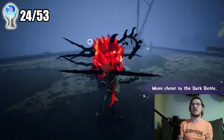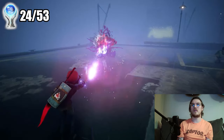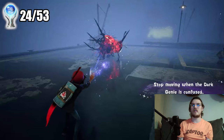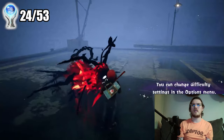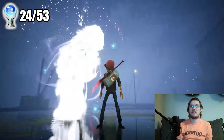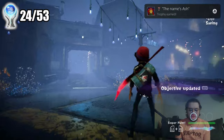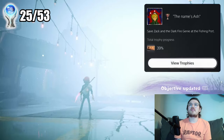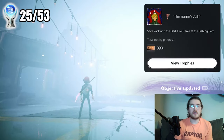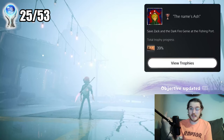Move closer to the Dark Genie. Once you defeat the beast and bring it back to the light, it frees one of the children from the darkness and your team grows. The name's Ash. Save Zach and the Darkfire Genie at the fishing port. We're probably going to save the Electric Genie in someone and then the Wind Genie, since there are about three other kids.